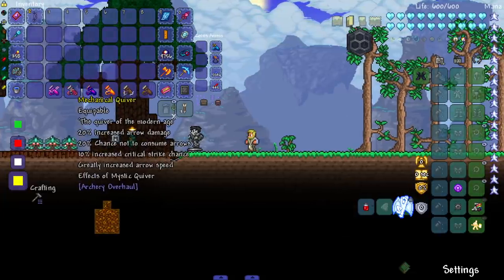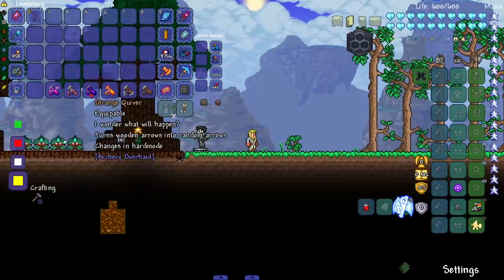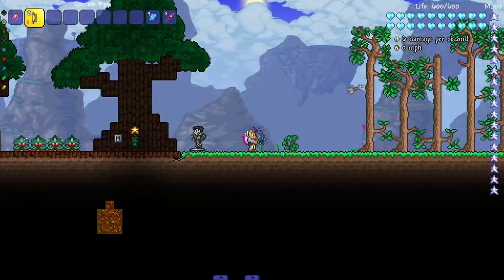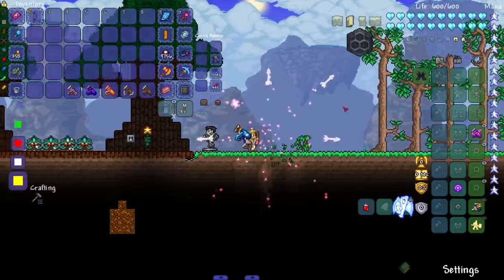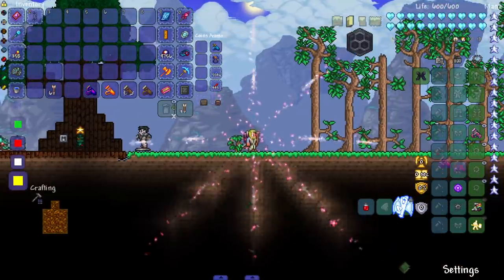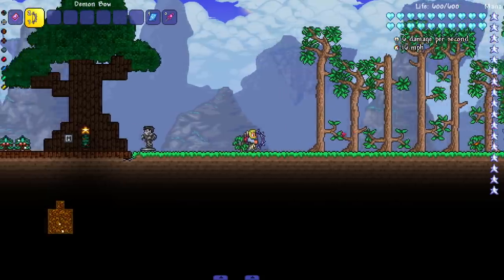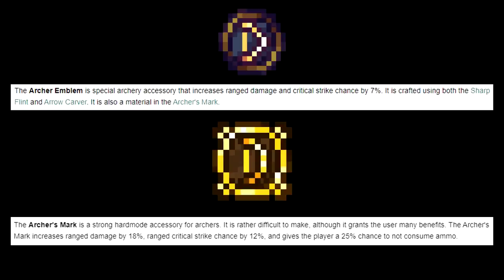The mechanical quiver gives a bunch of increased stats and the effects of the mystic quiver. The mystic quiver magically creates arrows — so when you're walking around, it just randomly shoots out arrows. If I put the mechanical one on, it has the effects of the mystic quiver plus really high stats. The quiver is probably my favorite accessory in the mod. Here are the last two accessories whose stats you can read on screen.